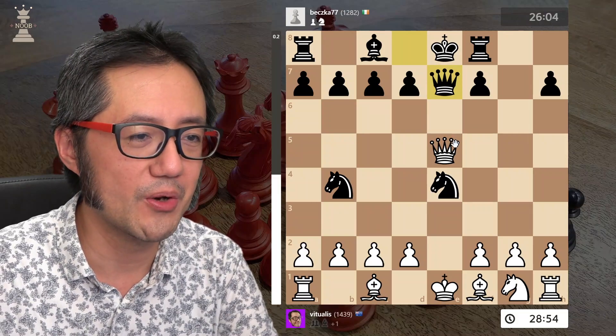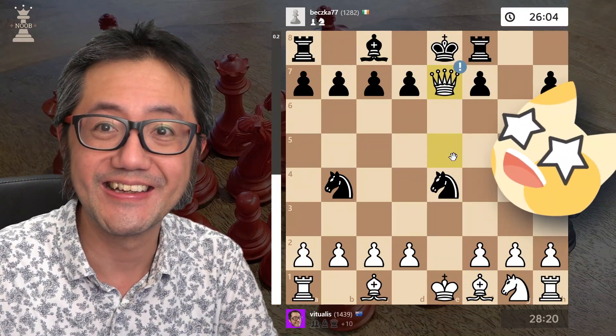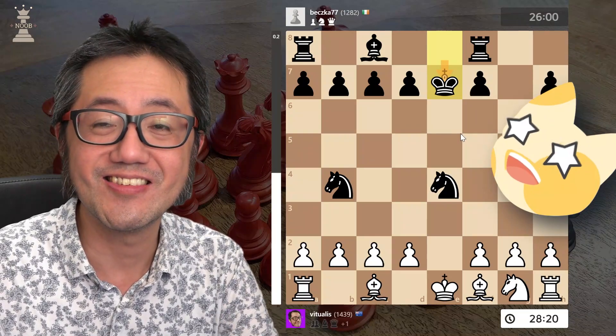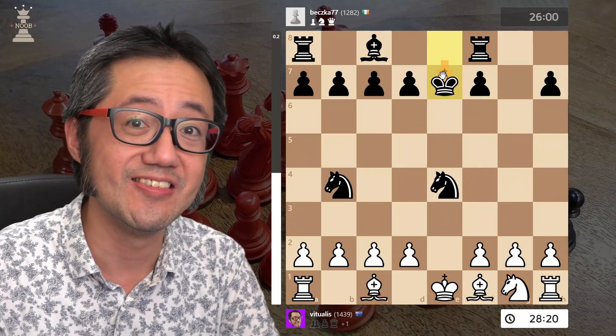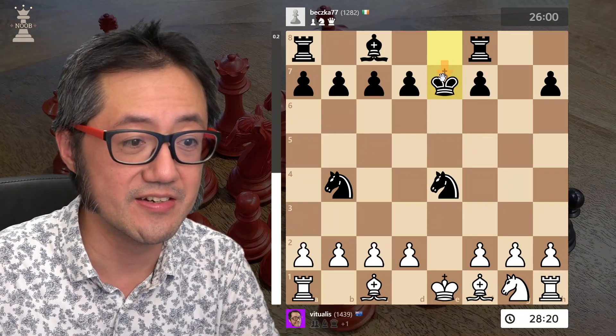They block with queen, but now I can give a check again and trade queens. The king is now forced forward — this is a pretty big concession because their king is now stuck in the center of the board.